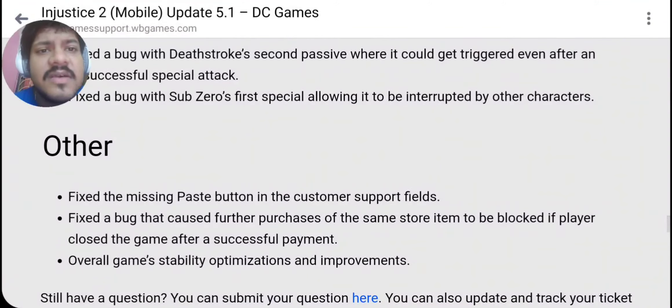Nobody cares about Subsidio, but it's fixed. They also fixed the mixed price button in the customer field support — customer support is terrible at the end of the day, but good to have it fixed. Fixed a bug that caused further purchases of the same store item to be blocked if a player closed the game — I didn't face this before, but we'll see how things work. Expect a few ban waves as well for players with this new update.